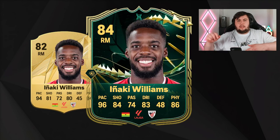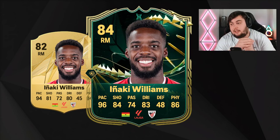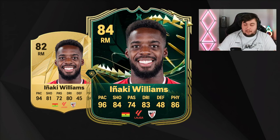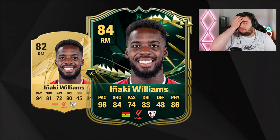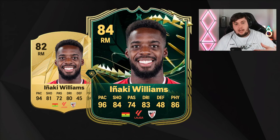Third is Iñaki Williams. I'm not sure he'll be included in the evo because his pace is far too high. He can play striker and right mid. His base card has 94 pace, 81 shooting, 80 dribbling, and 84 physical. With the evo I predict he'd go to an 88 rated with 96 pace, 84 shooting, 83 dribbling, and 86 physical. I understand why EA might block him due to that 94 pace, but if included, he'd be a great La Liga starter out wide.